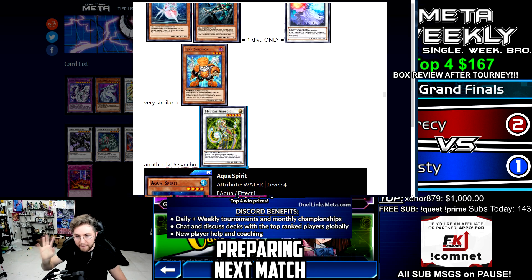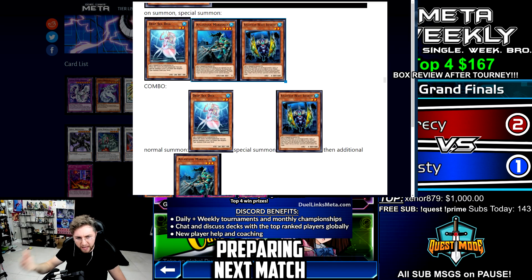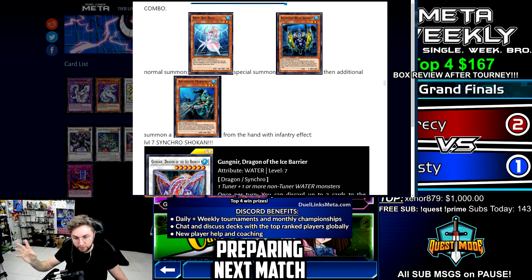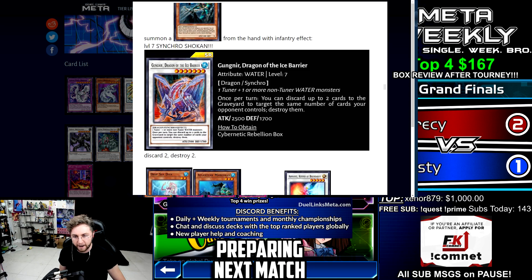Diva can also summon Infantry. Infantry while face-up on the field allows you to perform an additional summon. So here's the combo: summon Diva, special summon Infantry, then perform an additional summon to summon Marksman from your hand — that's a level seven synchro. You can make Black Rose Dragon to wipe the field, or you could make the brand new synchro Gung Near Dragon of the Ice Barrier — once per turn discard up to two cards, destroy an equal amount on your opponent's side of the field. So if you don't want to wipe the whole field, summon Gung Near, discard more Atlanteans or Gunned, and destroy cards on the field.